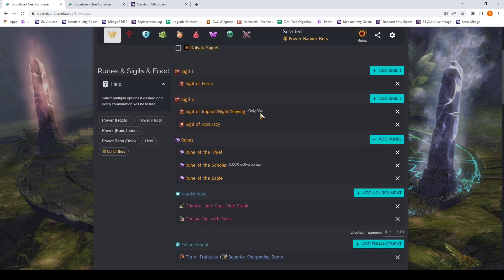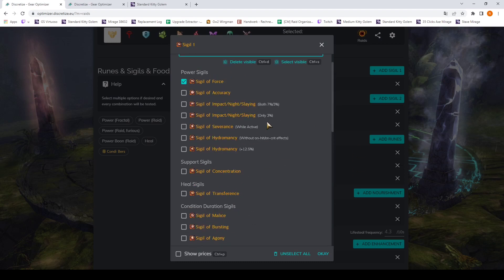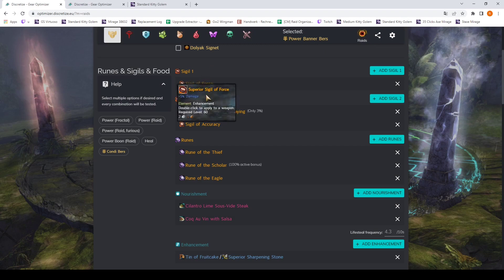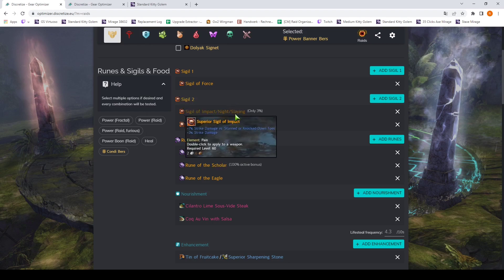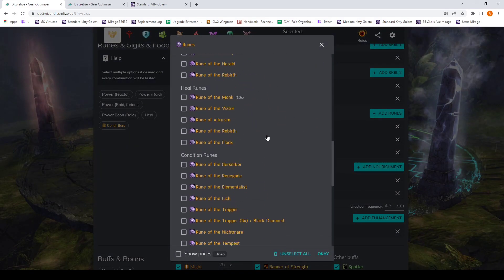Then we get to the Runes, Sigil and Food selection. We have a whole bunch of options we could give the optimizer as potential choices, but the presets are just what the developers assume we are going to want to use. In Sigil slot 1 they say you probably want Sigil of Force on a Power Banner Berserker. In Sigil slot 2 you want either Sigil of Impact or Sigil of Accuracy — these are the two options that usually compete with each other. For rune choices there is Rune of the Thief, Scholar, and Eagle — all three are valid options, but we could also take any other rune.